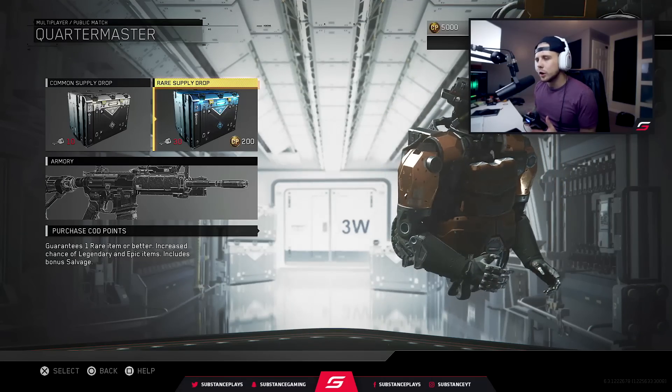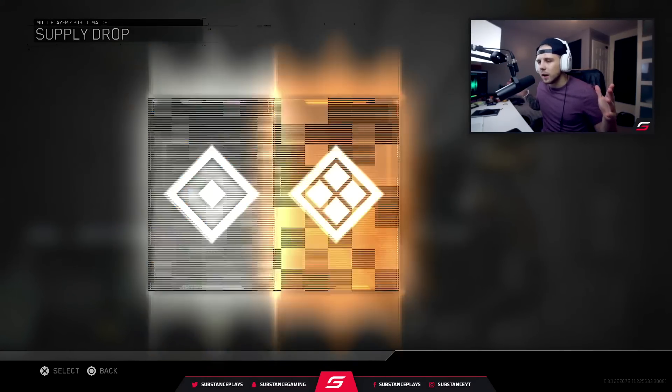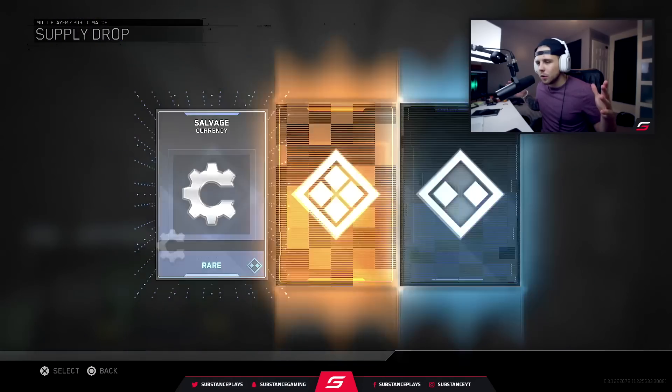So here we go, we're going to be opening some rare supply drops right now. Let's go with our first one, straight in there like that. We got 26 salvage, and a calling card — at the moment they're probably one of the better things in the game, actually it's not, it's really bad, but still. I got 36 salvage out of it, and 136 salvage total — I didn't see the 100 salvage bonus. So it wasn't a bad first one, we got a duplicate, a rare calling card, some salvage. It's all good, it's all Gucci.